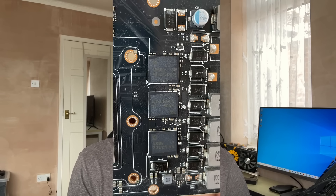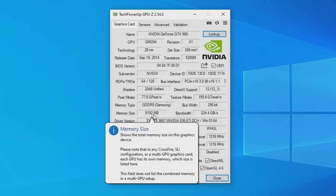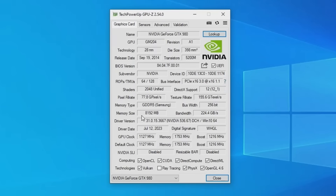The memory chip model numbers — the serial numbers, whatever you want to call them — are different from the numbers stated in a lot of 980 reviews. Some of those reviews went into detail about the memory chips used and this doesn't match up with any of them. This is a pretty unique product, probably the only one in the world unless someone else has decided to do the same thing, and although I found it pretty impressive, I don't think NVIDIA shared my enthusiasm. Today I want to see how it performs, so we'll get into that first and then discuss its performance in comparison to a standard 4GB GPU.